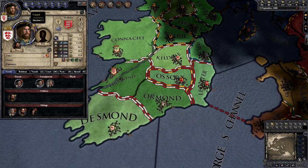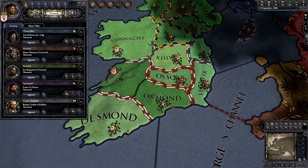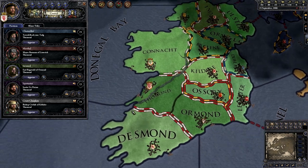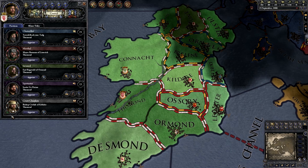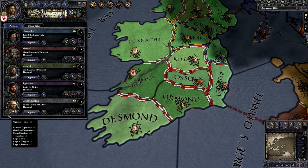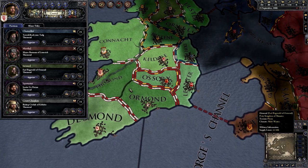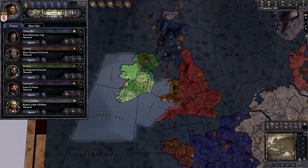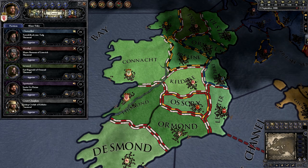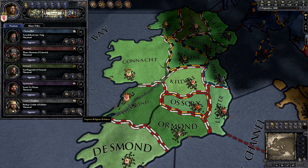Let's take a look at this first pop-up — the council, shortcut F3. These are the people closest to us and you can see the green numbers are their relationship to us, out of 100. It can go to negative 100 or positive 100, though it will only display from red negative 100 to green 100. You want to keep these people happy and respectful of you, because if someone out in the world wanted to plot to kill us, these would be the people talked to — and if they don't like us, they may join that plot.